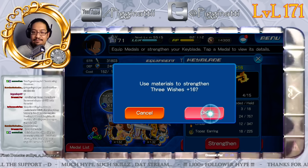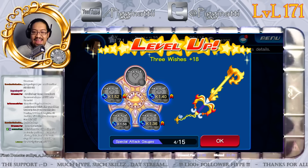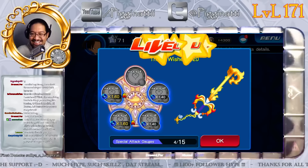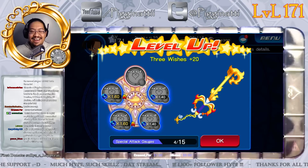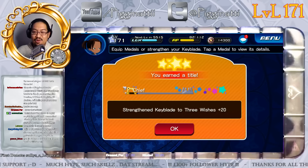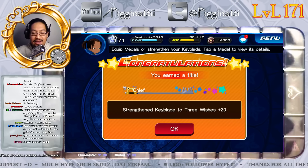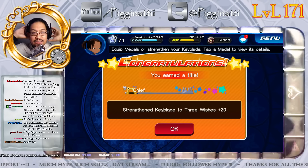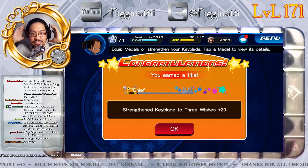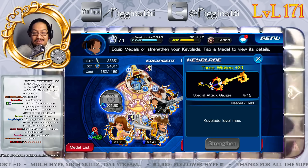Selfie is going to hit a lot harder now, and we might move Selfie to the very last slot because she has Sleep. Continuing to upgrade — and I just got Three Wishes to level 20! Look at those multipliers: 1.6, 1.6, 1.4, 1.4. I also got the Chief title — every time you reach certain accomplishments in this game you earn titles like that.